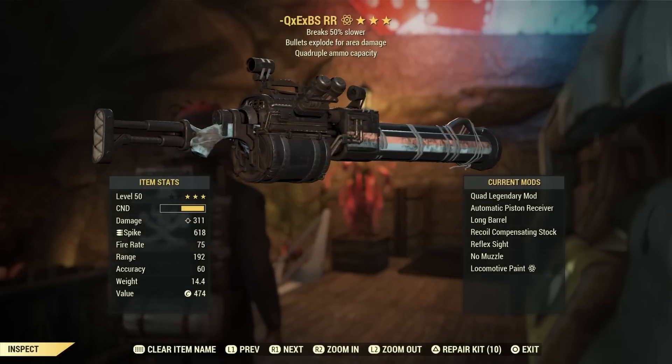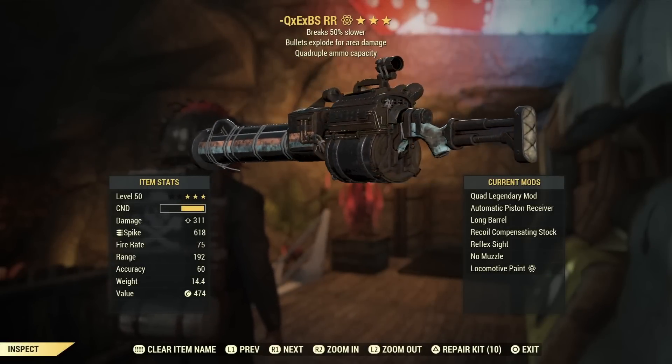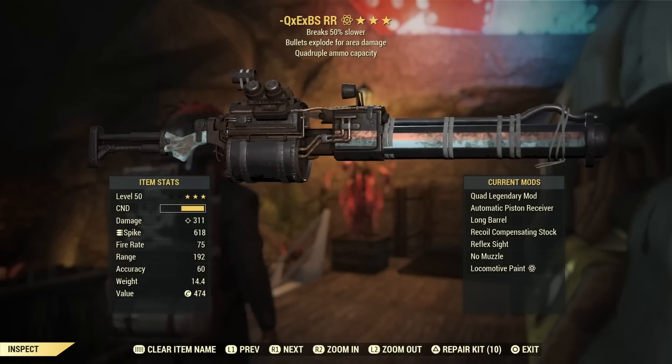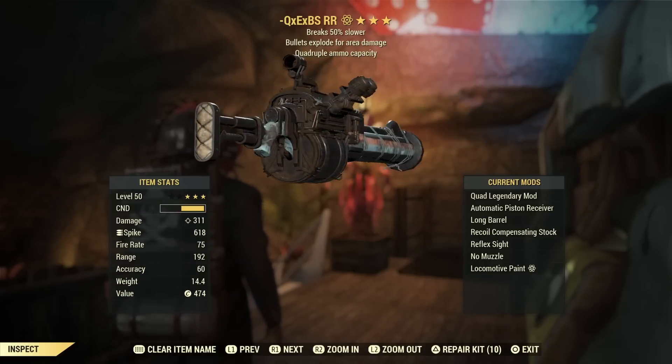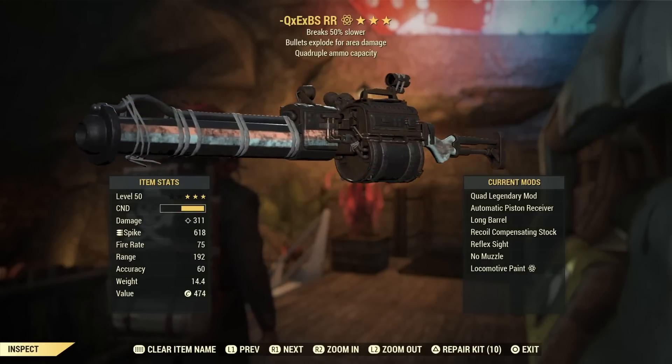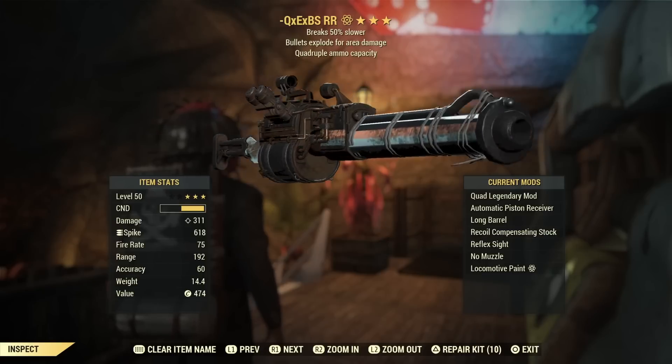So like I said, quad explosive — for the third effect, break slower is a good one, but less VATS cost is probably one of the better ones. Pay attention to the comments, there are people who know things I don't, but just having a quad explosive, this thing is a beast.